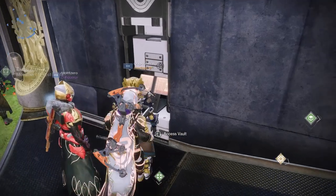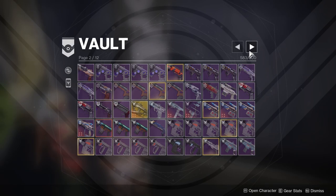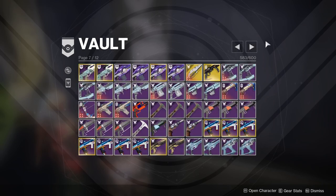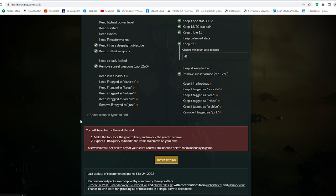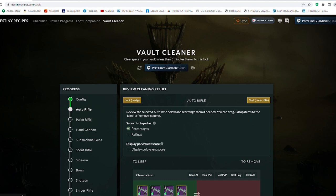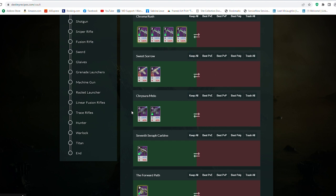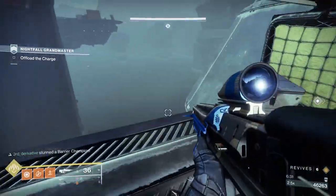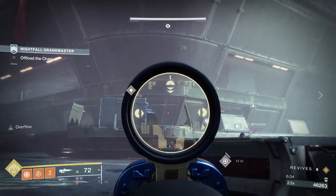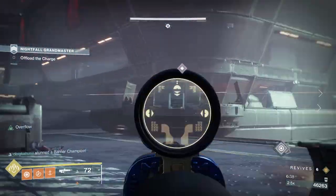I would go ahead and clean out my vault. You're going to get a ton of great guns, craft guns, and want to collect red borders, and that stuff is going to take vault space. Destiny did increase vault space recently, but I would definitely still do this. Destiny Recipes is a great place — it has different sliders and checkboxes you can use to see what you want to keep based on certain archetypes, duplicates, and whether something isn't a god roll. Just be careful about god rolls since those are specific community members' opinions. It's a good way to get guidelines to clean up your vault.